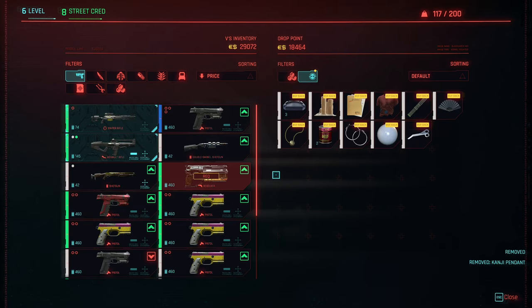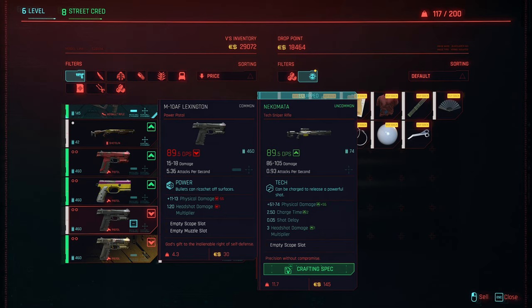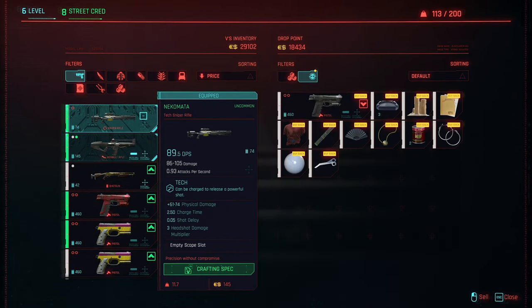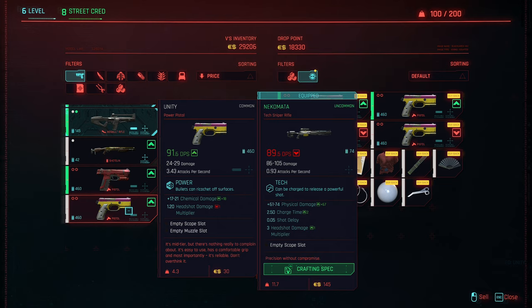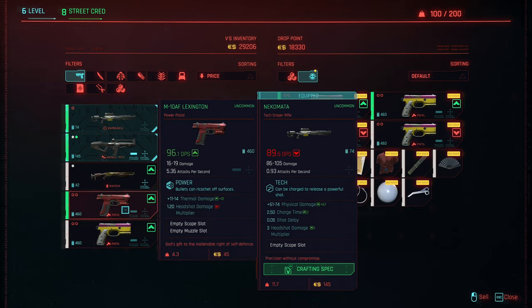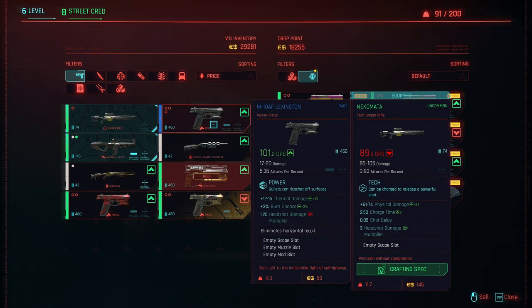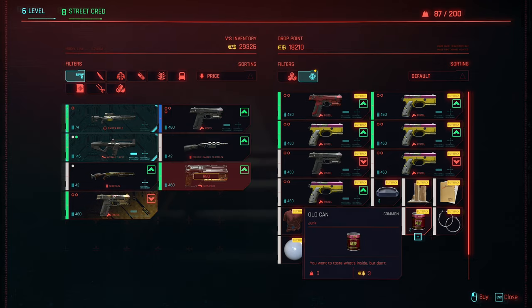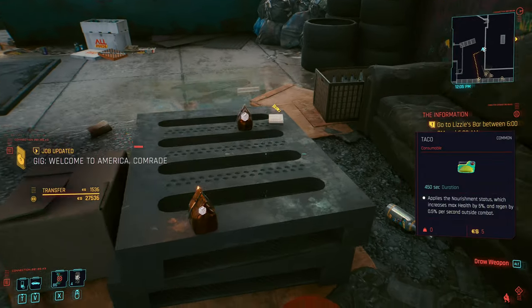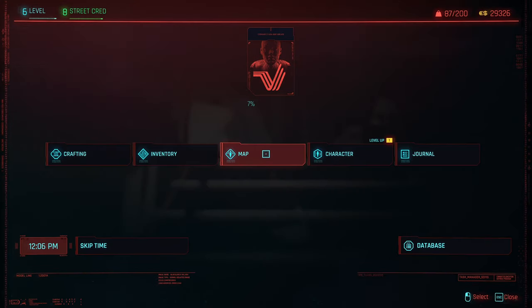Let's sell our junk and sell off some of these other things we're not using. The DPS is going to look a little bit weird because it's comparing to what we have currently equipped. Gonna ditch all these Unity pistols, keep this Lexington. We also want to get to a point where we're carrying different damage types. We're up to almost 30k. What time is it? Because ultimately we do want to go to the bar. It's 12:06.